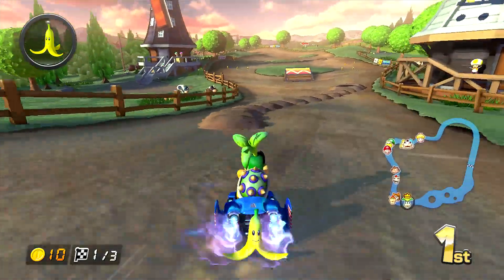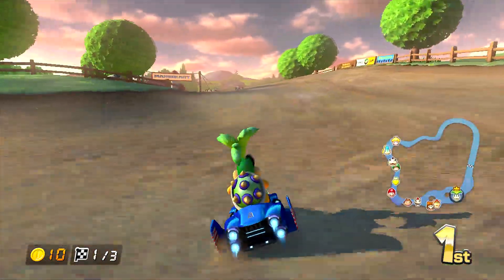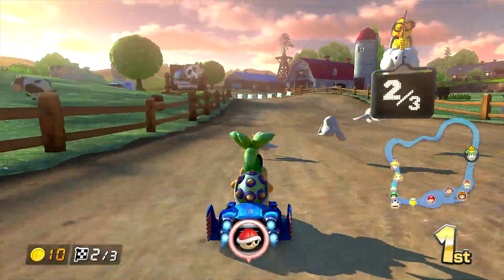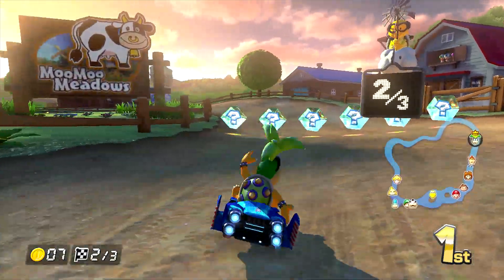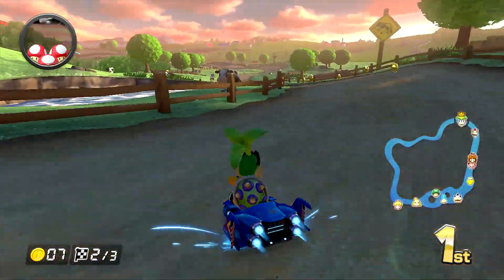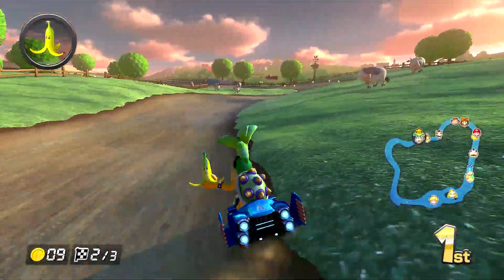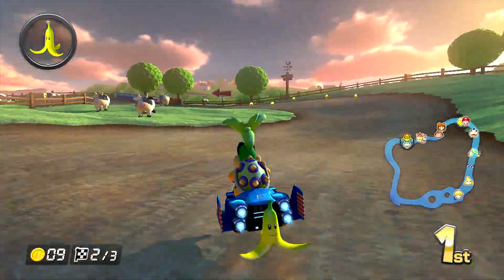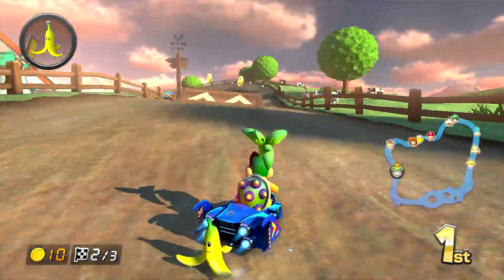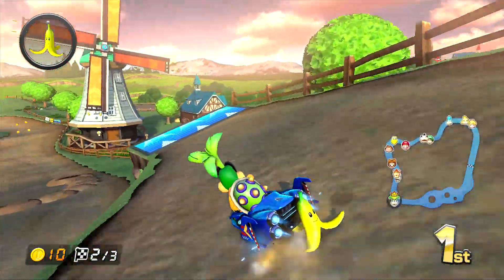This is actually a pretty good kart combination. It doesn't have a lot of traction, which basically means off-road. I got hit by a shell — stupid Bowser! So there's Bowser, Morton, Iggy, and Lemmy — four Koopalings. Dry Bowser isn't here. Let me try to take this shortcut... oh wow, I want to see if it helps me out.